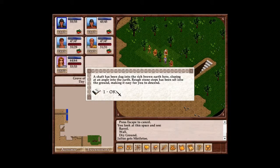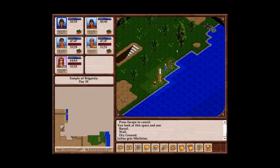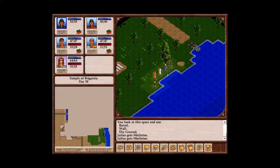A shaft has been dug into the rich brown earth here, sloping at an angle into the earth. Rough stone steps have been set into the ground, making it easy for you to descend. We may at some point go down, but not yet. More mistletoe.